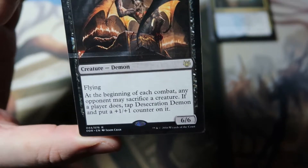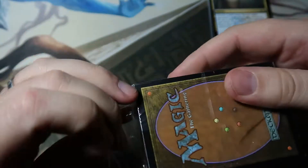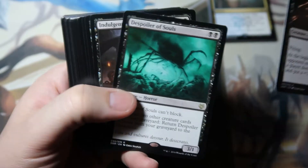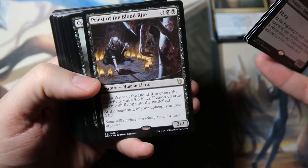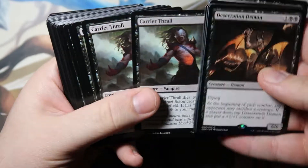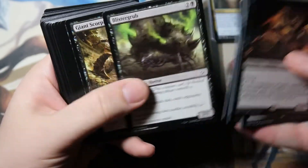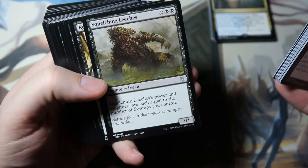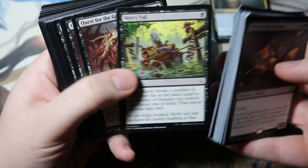Desecration Demon — I'm not sure what symbol that is, I'm sure it's an older deck. Let's find out what's in here. Desecration Demon, Despoiler of Souls, Indulgent Tormenter, Pestilence Demon, Priest of the Blood Rite, Carrier Thrall, Bedded Imp, Foul Imp, Blister Grub, Giant Scorpion, Squelching Leeches, Renegade Demon, Disfigure, Innocent Blood, Myers Toll.